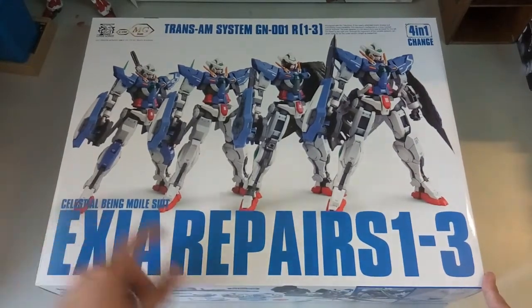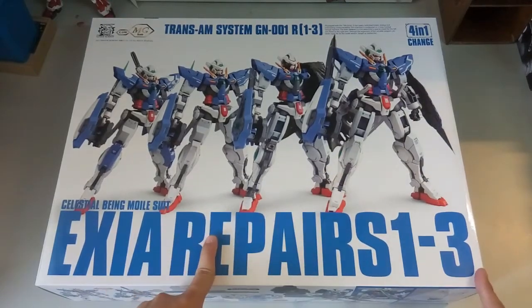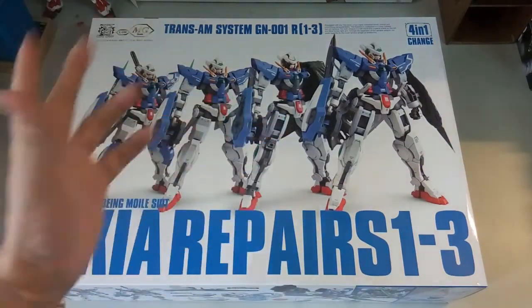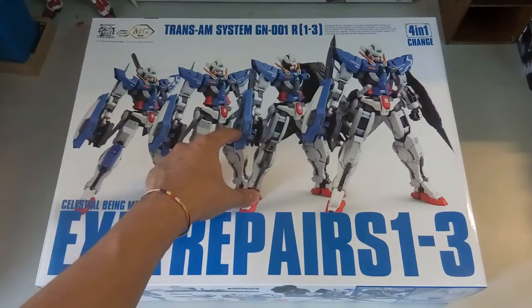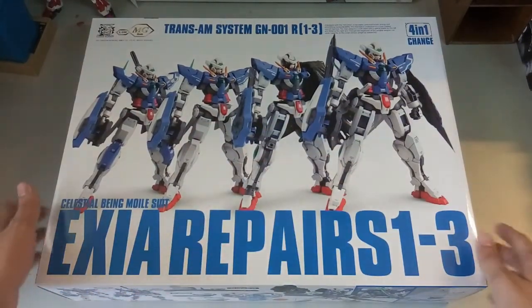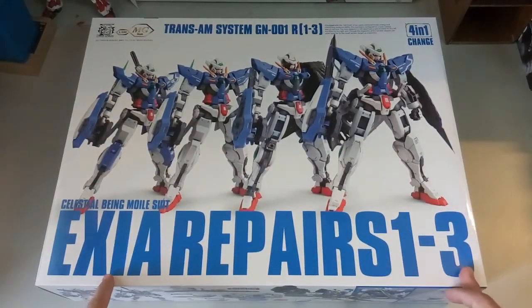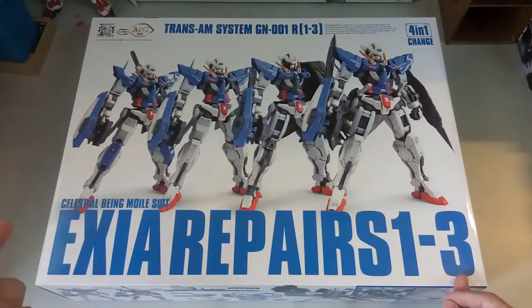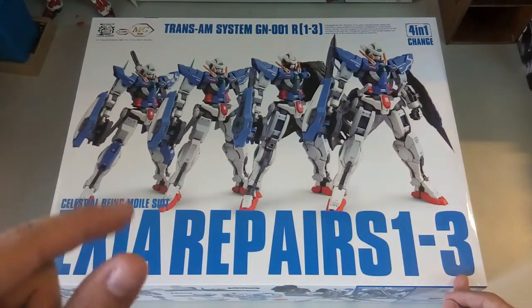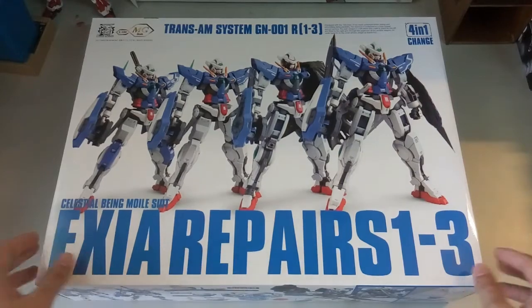Anyway, here we have this Axia. I say here there are four parts — I might be getting one more just to display it, one in this Axia Repair and then one in the normal Axia. Here in front is the box art. The box size is around the same as the Testament, or maybe the Depth size, maybe slightly larger. But yeah, it's on the smaller scale size.